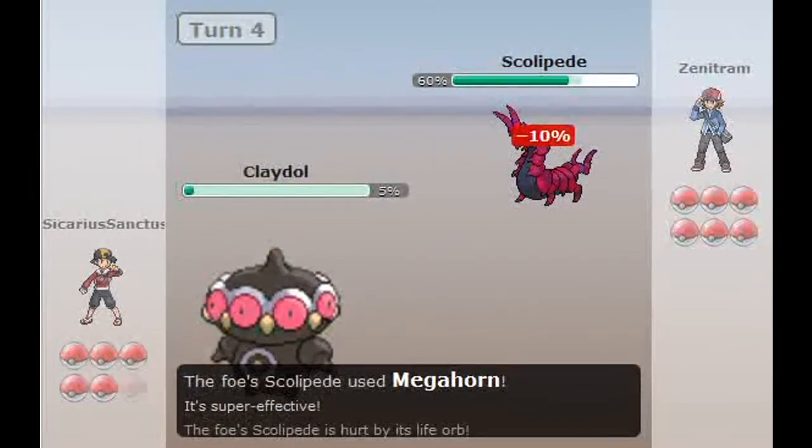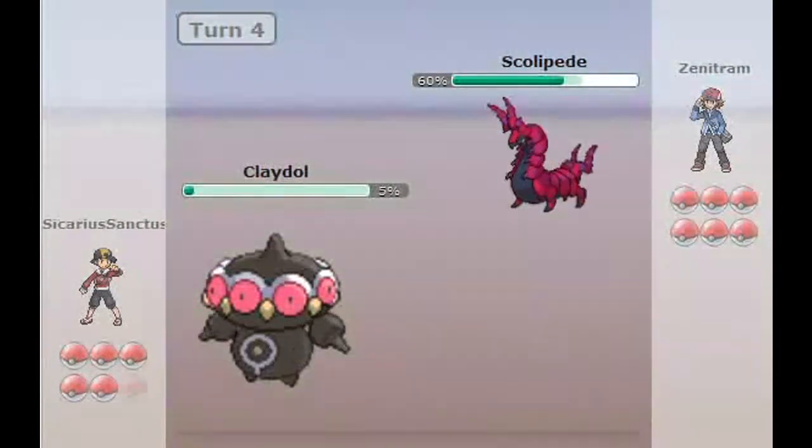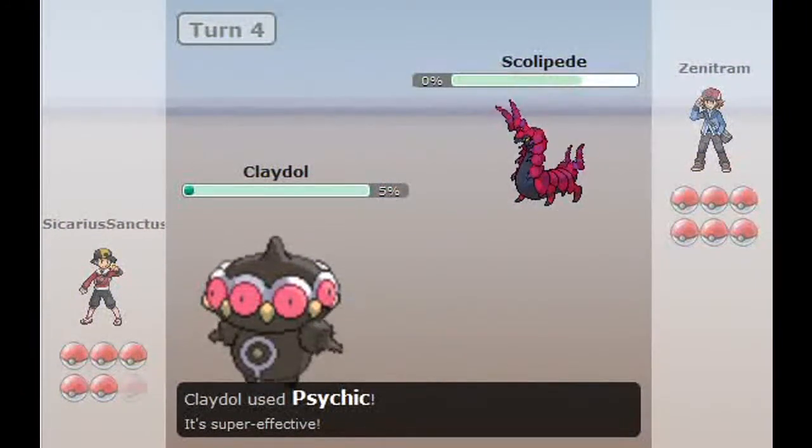I send in my Claydol hoping to live this Megahorn, and I do — not by much though. I get the Psychic off and take down Scolipede.